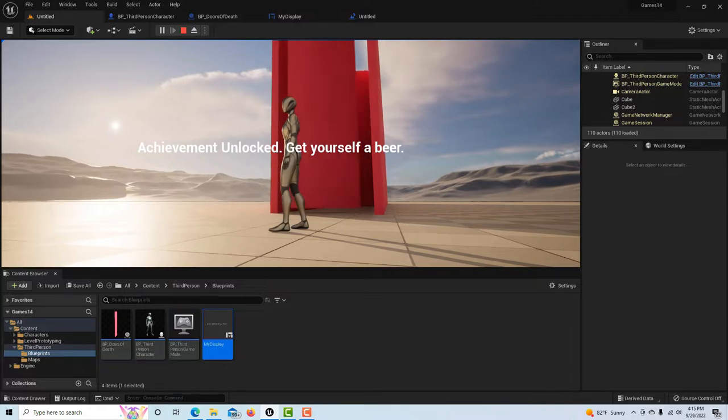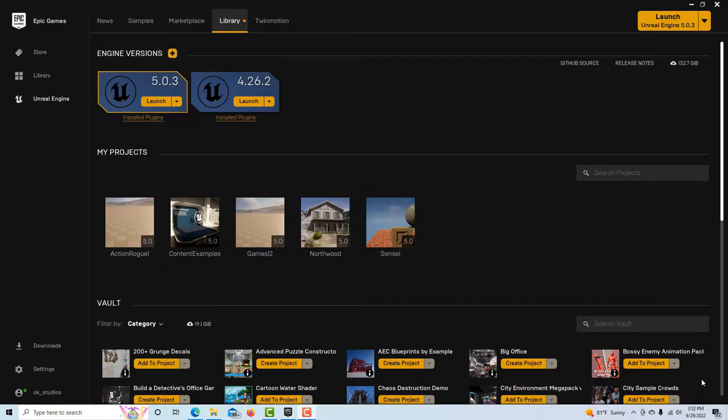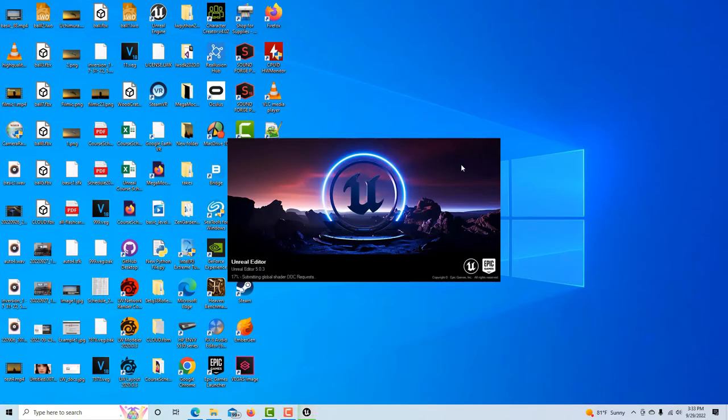I'm excited to bring you this tutorial on how to create your first fun game in Unreal Engine. There are a lot of steps involved — about maybe 40 — and I hope to go as fast as possible without rushing. We're here in Unreal Engine 5.